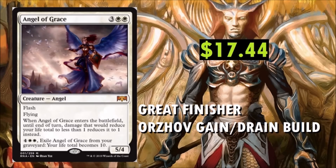Angel of Grace at $17.44. It's an Angel with Flash and Flying, which is huge already. It's a 5/4. When Angel of Grace enters the battlefield, until end of turn, damage that would reduce your life total to less than 1 reduces it to 1 instead. And for 6 mana, exile Angel of Grace from your graveyard and your life total becomes 10. It's a great finisher and a great way to stall the game and gain an edge back on your opponent. Definitely going to be big in a Gain-Drain build. Finally Gain and Drain is here — I'd love to build a competitive Gain-Drain Orzhov deck. I expect this card to go down, though.